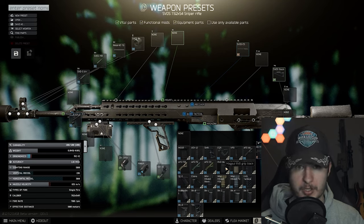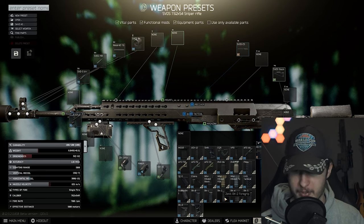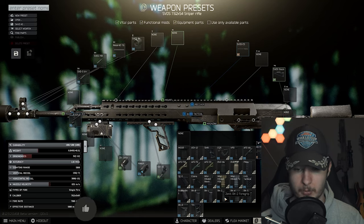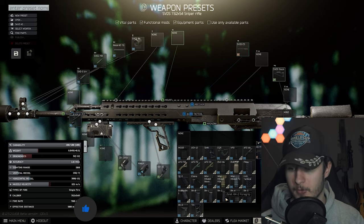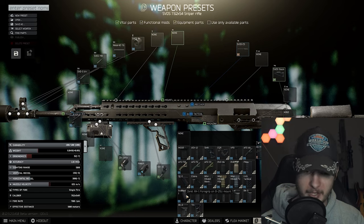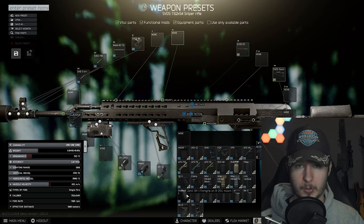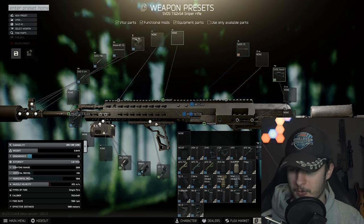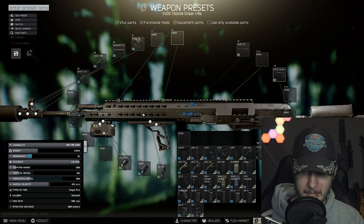If you want to save some money you can use the Magpul RVG grip — you only lose minus 2 ergonomics, which is okay. Comparing it with the RK2, you get minus 12 ergonomics but only minus 7 recoil, and it's not worth it to lose 12 ergonomics. You can try the B25 but it's only minus 3 vertical recoil and minus 7 ergo, so I recommend the shift grip or the Magpul RVG.